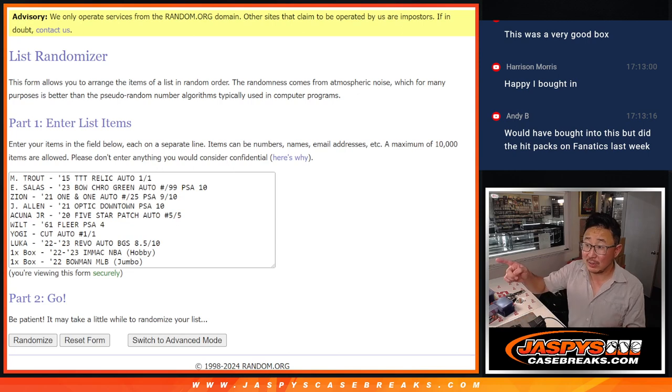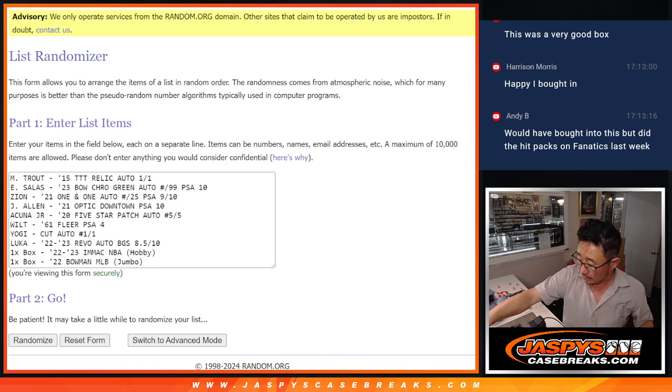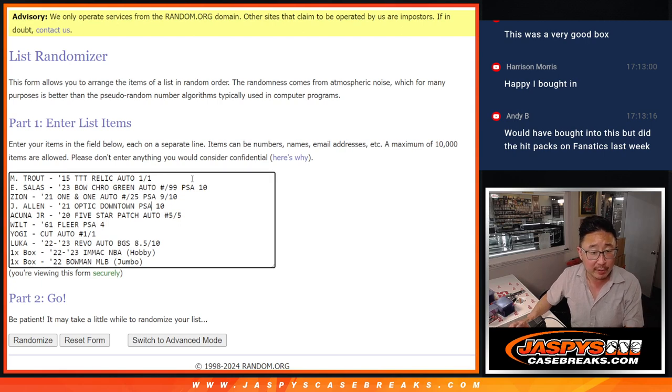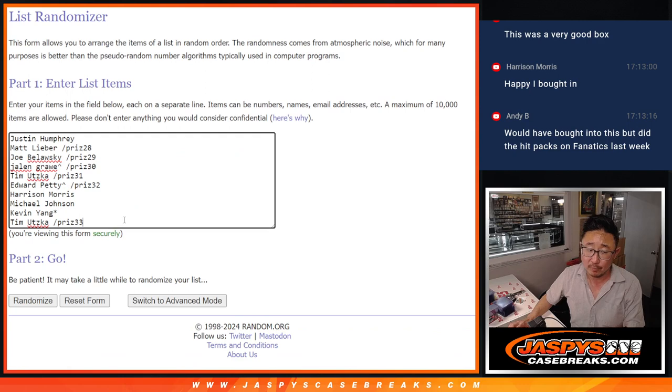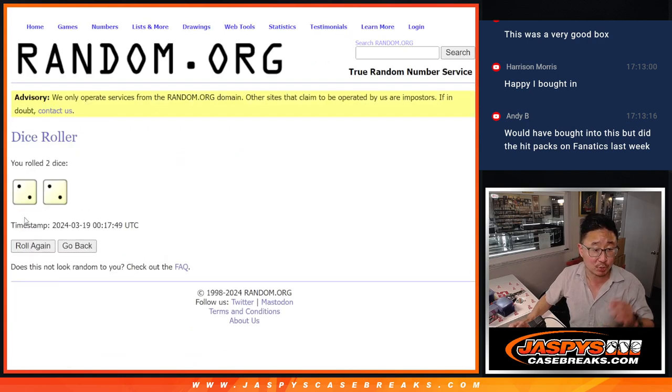Welcome back, folks. I have the hits all typed in. Let me just double check: the Trout, the Salas, the Zion, quarterback Josh Allen, Acuna Jr., Wilt, Yogi, Luka, box of Immaculate, box of Bowman Baseball Jumbo. That's one, two, three, four, five, six, seven, eight, nine, ten. Once again thanks to this group for making it happen. Fingers crossed, everybody. Let's roll it, let's randomize it.